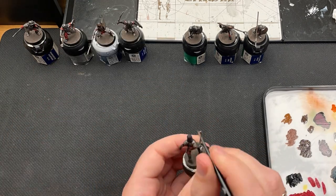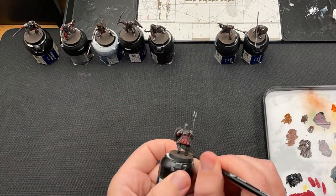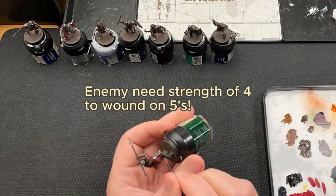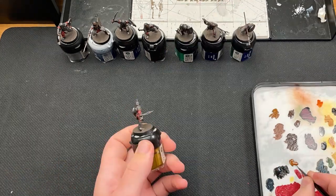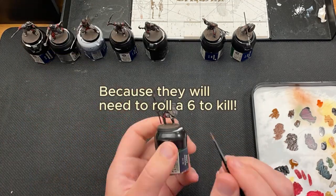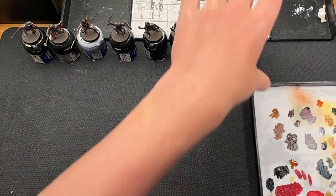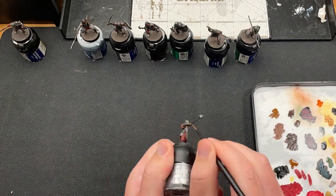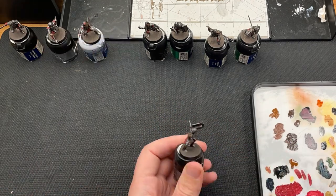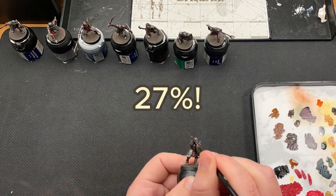Defense 5 is not great, but with the opportunity to equip shields, the enemy will need a strength of 4 to be able to wound on 5s. As most of the good models have strength 3, the Morannon Orcs are hard to wound. Attack and wound of 1 is standard for warrior models, but courage of 2 is bad. This means that when forced to take a courage check, you will need 8 on the dice to pass the test, which is only a success rate of 27%.